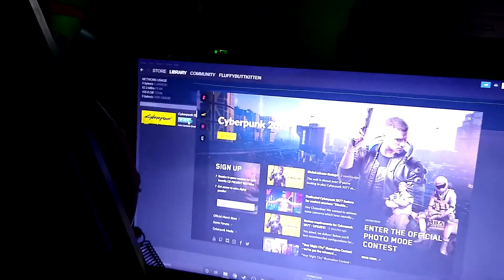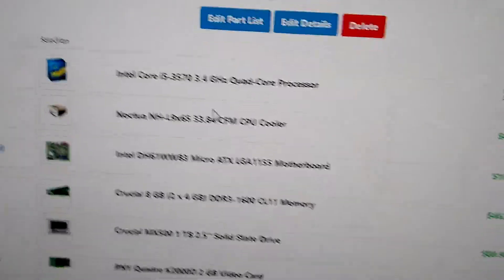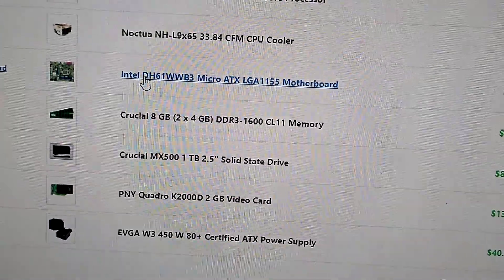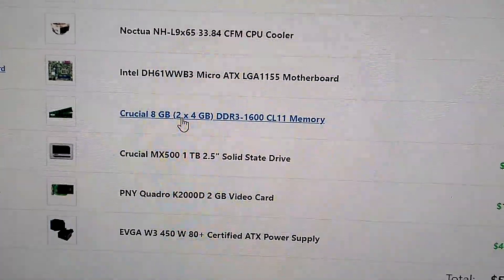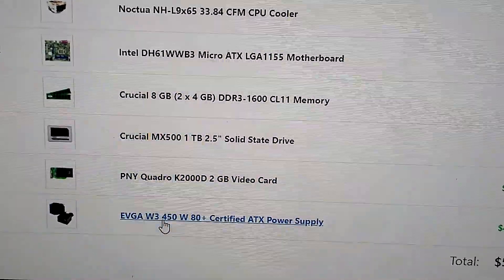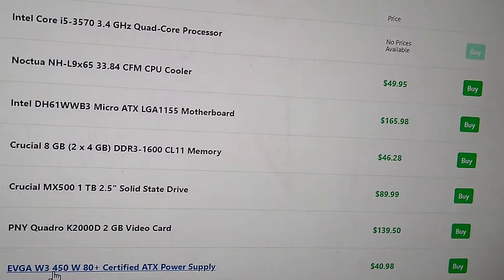While we do this, I'll open up PC Part Picker on my other computer. These are the specs of this system essentially: i5-3570 by Intel, Noctua cooler, some weird micro-ATX 1155 motherboard, 8 gigs of DDR3 memory, 1 terabyte SSD, Quadro K2000D, and a 450-watt power supply just to get the system running.